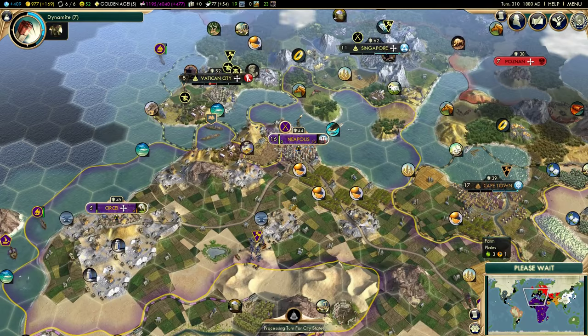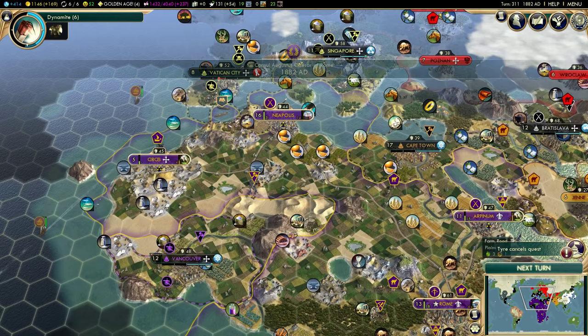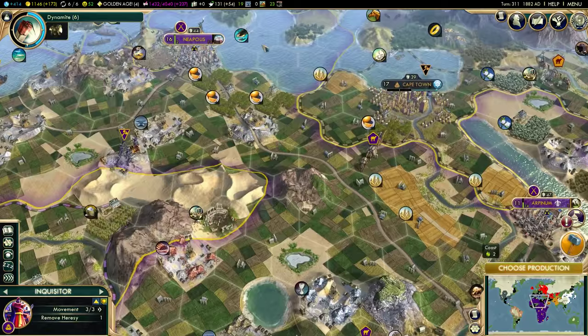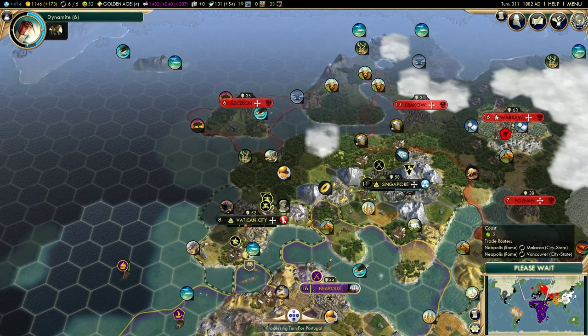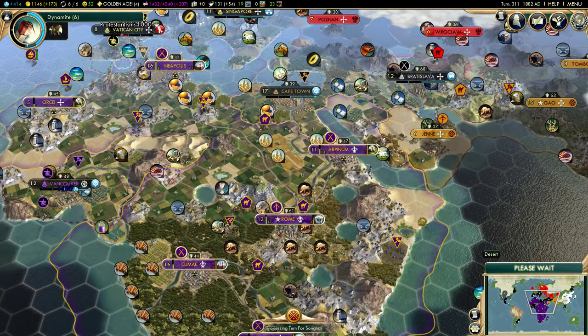As soon as the castles are done, all of these cities that are building them are generally going to be building military units and we're going to start moving up towards Vatican City. The AI will not like it — and when I say the AI, I mean all of them. All of the AI will get mad at me when I attack a city-state. But I want Vatican City — they're just in traditional Roman territory and I'm too much of a Romanophile to be playing on a real-world map and not have Vatican City in my control.